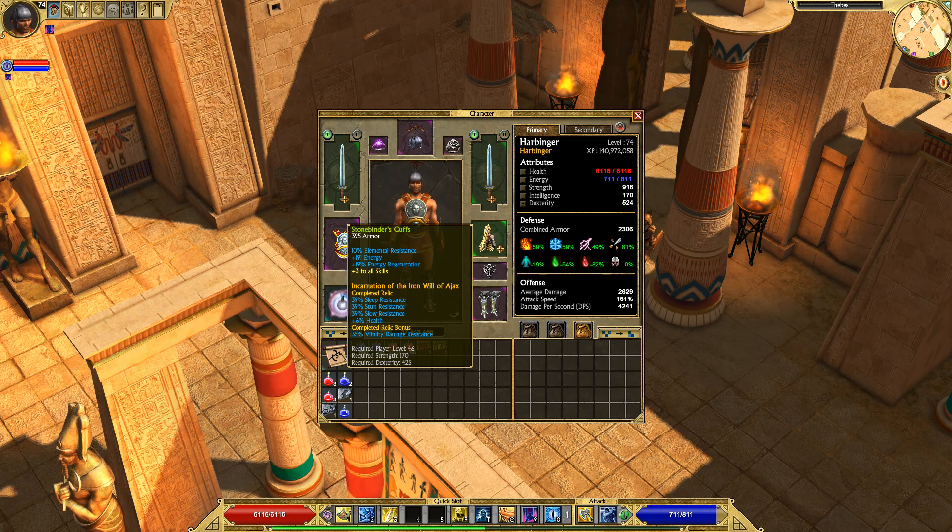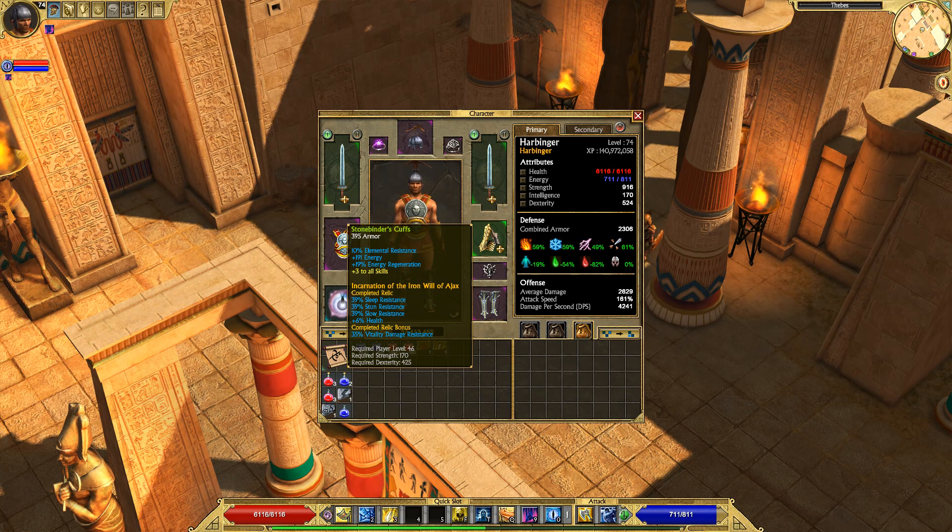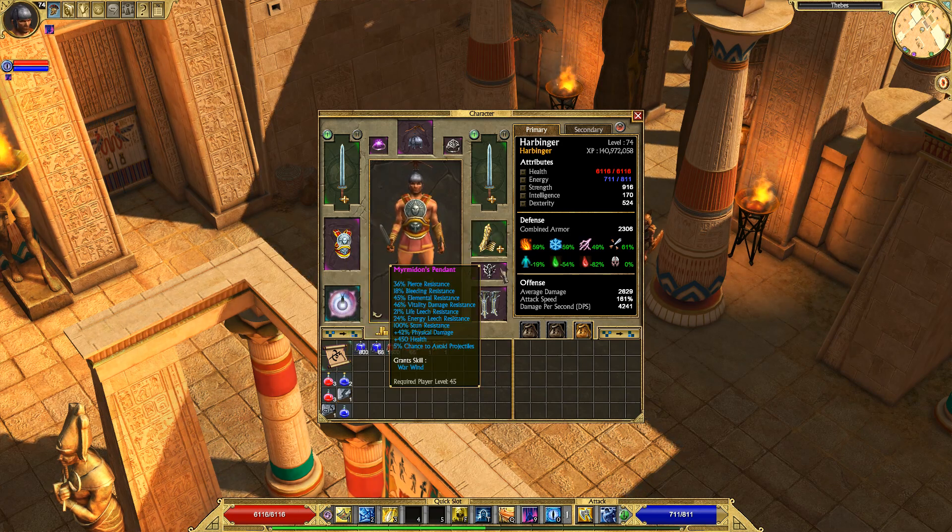Stonebinder's Cuffs — I'm using the Iron Will of Ajax Relic, which is very, very good. It also comes with 35% Vitality Damage Resist, which is useful. My Stonebinder's Cuffs don't have a very good roll though — it's kind of rolled as caster-oriented Stonebinder's Cuffs. I could improve a lot if I got a better roll for Stonebinder's.